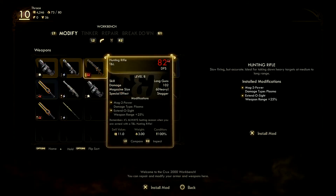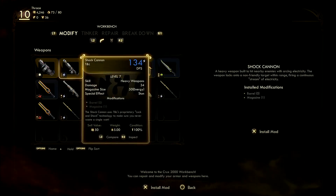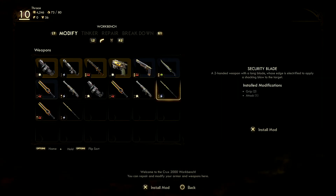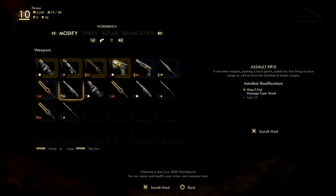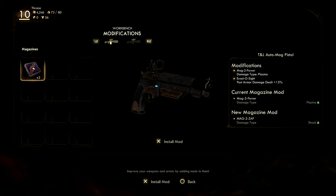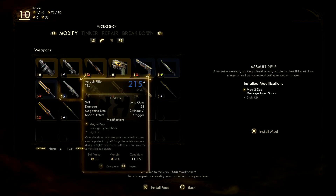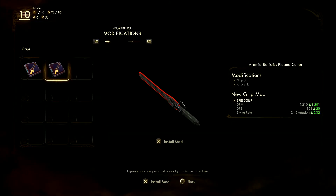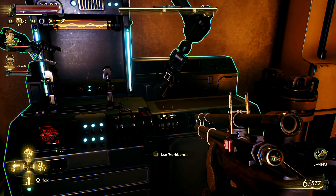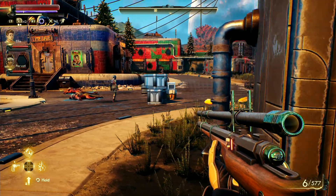Okay, what mods do we have? So I've already got the extender sight and the plasma on this one. Oh, so because it's legendary we can't improve it — I guess that's fair enough. I was looking for Montag there. That's already got two as well. Speed grip and Mr. Ouch. Okay, so the main thing is my sniper rifle does more damage, and so does Montag and the officer's blade.